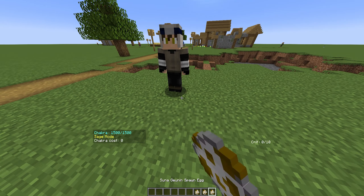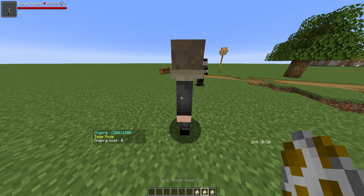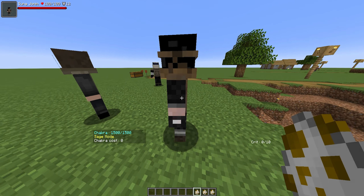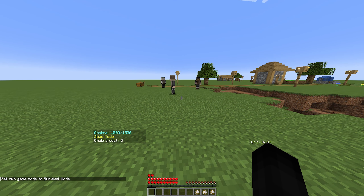First off we have the hidden sand genin with 20 health and 4 armor bars. We have the hidden sand chunin with 60 health and 8 armor bars. And the hidden sand jonin with 100 health and 12 armor bars. I'm going to take the risk of switching to survival to test them out.